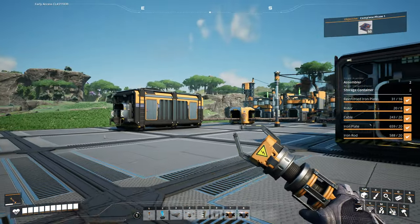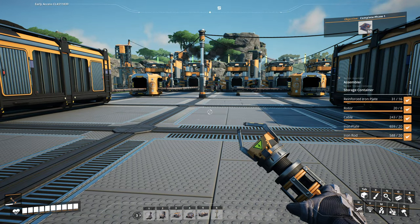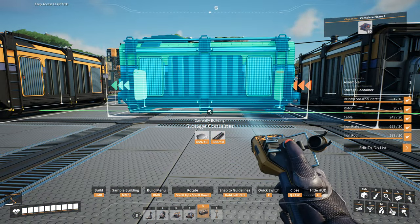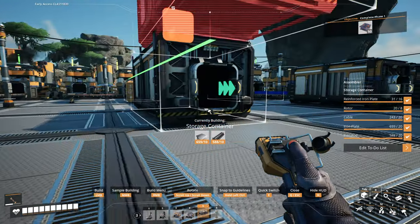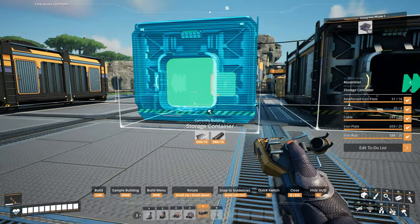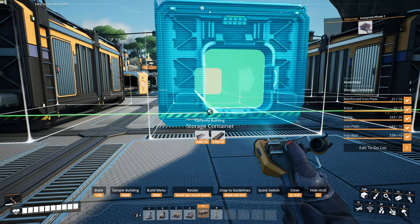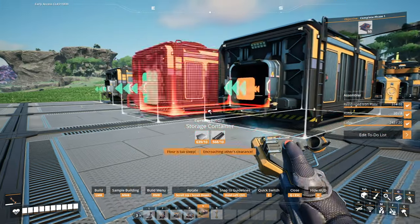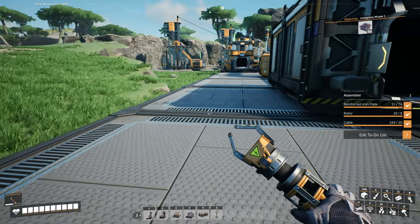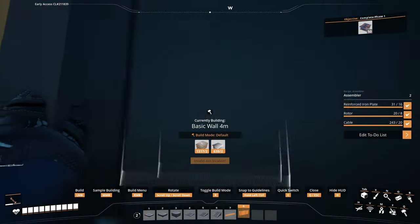I would like to have the assemblers one level higher — one floor up here. The output shall go here. I need two output containers: one for the reinforced iron plates, and one for the rotors. I'll place them here for now. Then I want to go up one level.